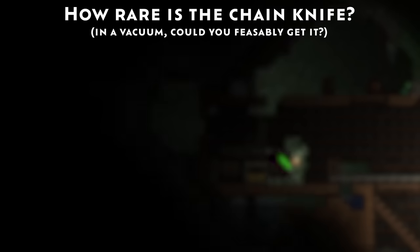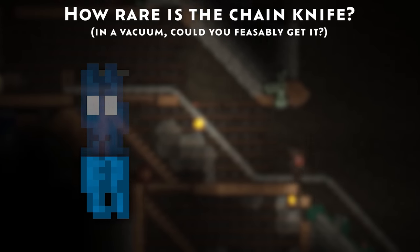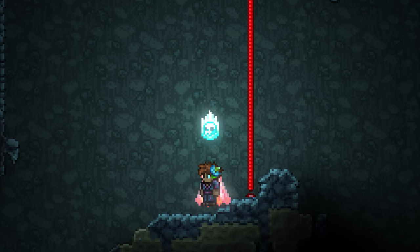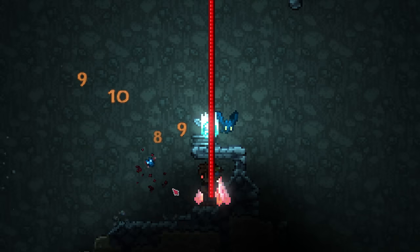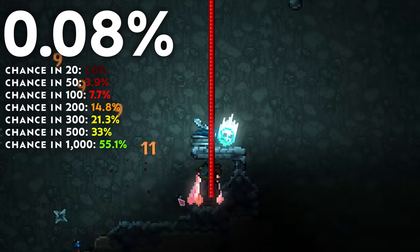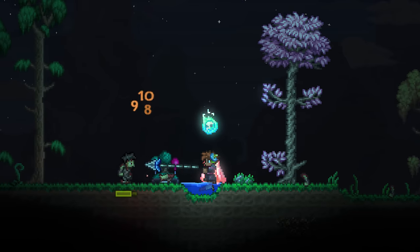So, in this area dotted with treasures and weapons far superior to our glorified pocket knife, how rare is the chain knife really? If we manage to kill a whole 20 cave bats in a short cave expedition, we would have a solid 7.7% chance of getting the chain knife. And no, you can't easily statue your way around this either. Even if you were to go through the inconvenience of wiring a bat statue to a natural trap, statue drop chances are reduced by a factor of 5, meaning the drop chance goes from a horrid 1 in 250 to an abominable 1 in 1,250. Less than 0.1%, and all for a shitty butter knife on a string.